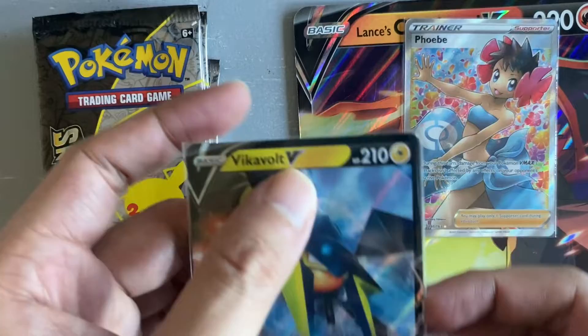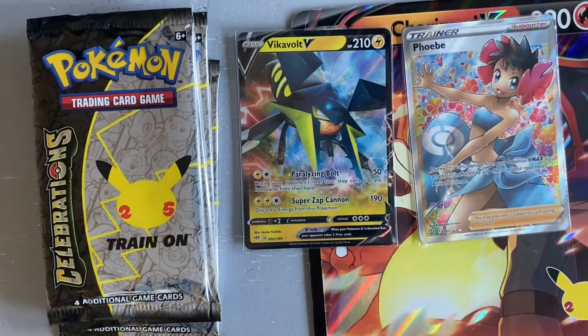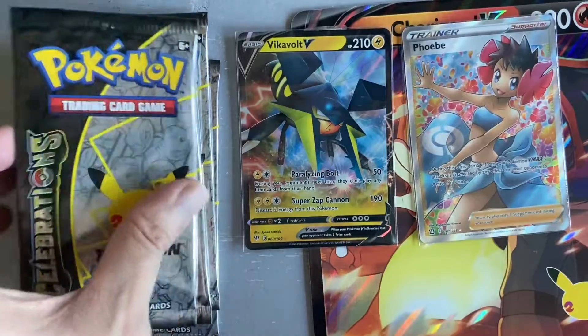Here's the Vikavolt V — perfect, very nice. And here's a code card for you guys for Darkness Ablaze. Okay, let's get opening on the Celebrations packs.